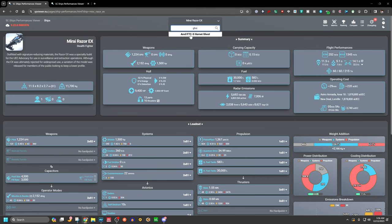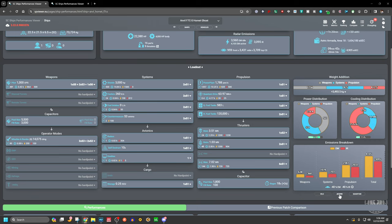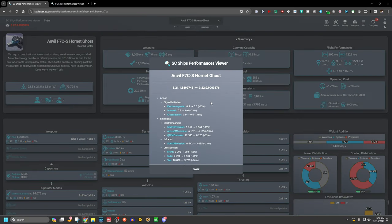The Anvil F7C Hornet Ghost has active emissions of 4,105 EM and 3,095 IR — fairly low. Looking at the changelog from last patch to current: it lost 33% armor, but EM emissions are down 33% across the board, IR is down 33%, and all cross sections are down 66%. The Ghost looks to be much more stealthy going forward.